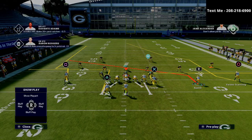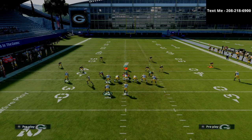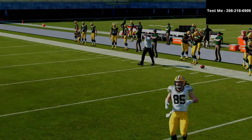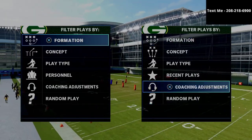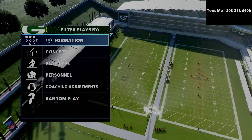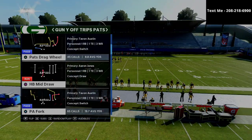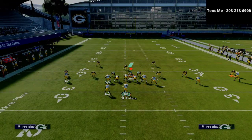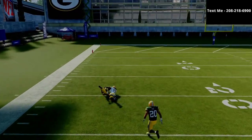Since I don't have a hot route master, I'll put that R1 receiver on a slant and then motion him to the left. What you're going to see is a nice one-on-one matchup over the top. That square receiver — if he's your best receiver — is going to do a really good job getting open on the PA Fork. We're essentially creating a mismatch: a simple one-on-one.